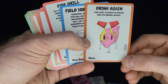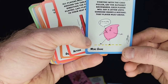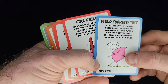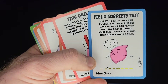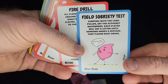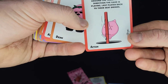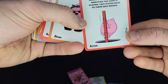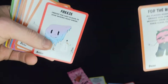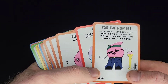Drink Again: the last player to drink has to drink again. Field Sobriety Test: starting with the card puller, say the alphabet backwards. Each player will say a letter until someone makes a mistake — that player must drink. So this game is actually kind of against you, because if you're going to have a field sobriety test, you will fail and have to drink even more. Fire Drill: all players must do a lap around the table in the direction the game is playing. Last player to their seat drinks.